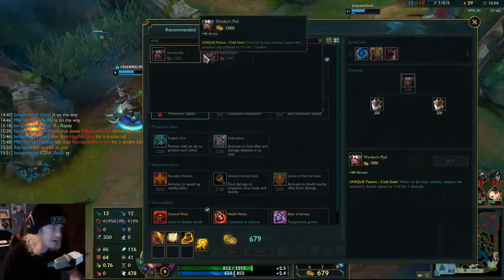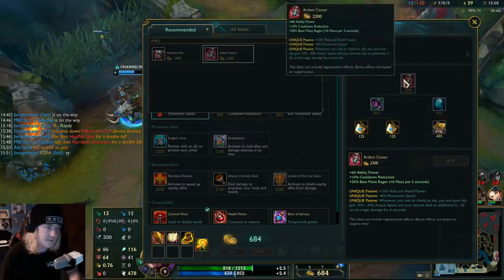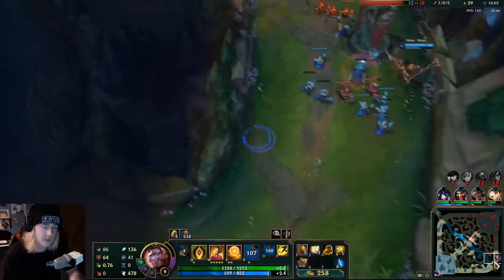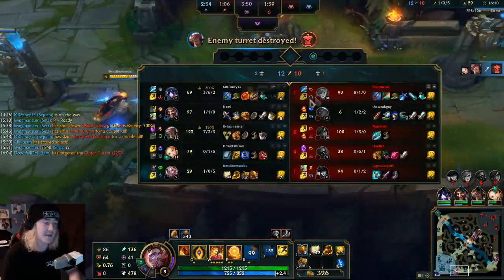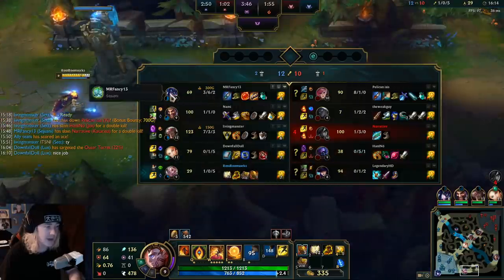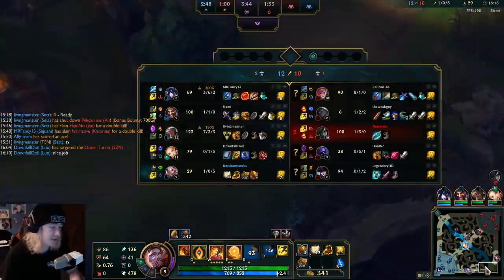Ardent Censer actually has a lot of AP on it. 80 AP... wait, it's only 60. Did they nerf it? That'd be good for Guardian though, I reckon. I've probably been quite harsh to Pelican, but I know for a fact that Pelican is a good player. He can handle it. Whereas I don't know much about this Sejuani — this person could be Iron for all I know.